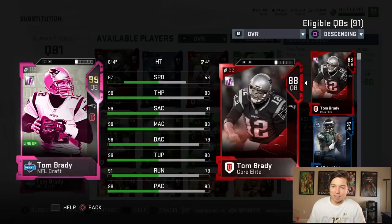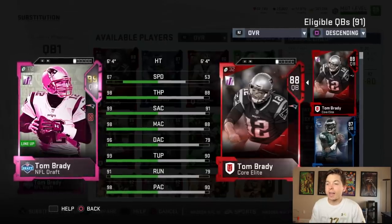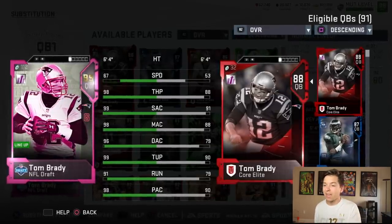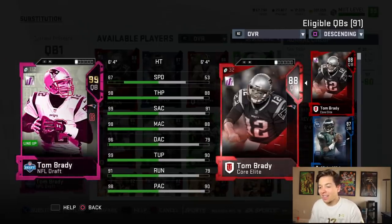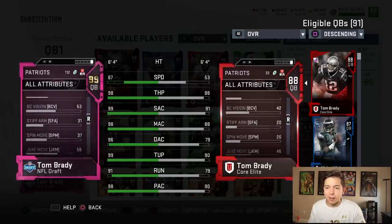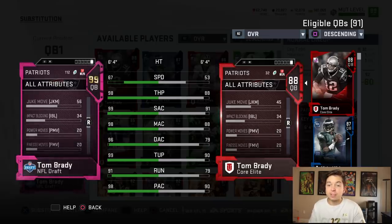This card is actually pretty sick. He's got 67 speed — he's actually gotten a lot faster since the beginning of the year, still slow as a snail. 98 throw power, 99 short accuracy, 98 mid, 96 deep ball with 99 throw under pressure — that's not too bad. 91 throw on the run, 98 play action. 52 jumping, that sounds about right. 31 stiff arm, 37 spin, 56 juke.